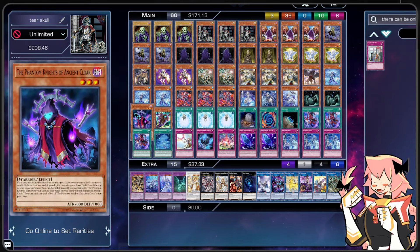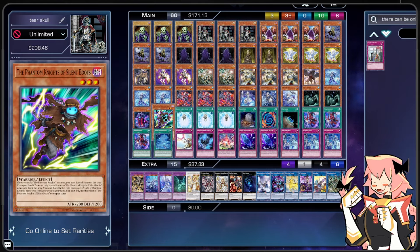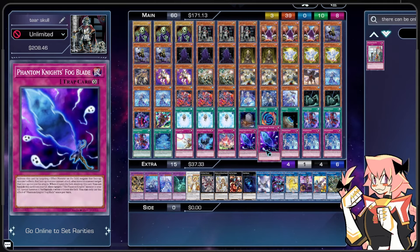Ancient Cloak lets us banish it from the graveyard to add one Phantom Knight card from our deck to hand — either Shade Brigadine or Silent Boot. Silent Boot says if we control another Phantom Knight we can special summon it from hand, and if it's in our graveyard we can banish it to add one Phantom Knight spell or trap from our deck to hand — being either Shade Brigadine or one of the two Fog Blades.